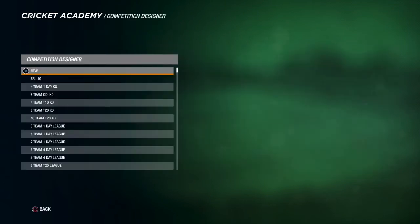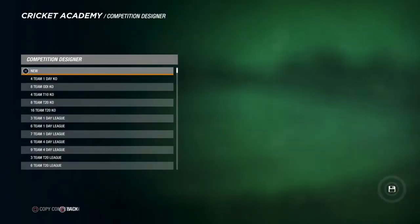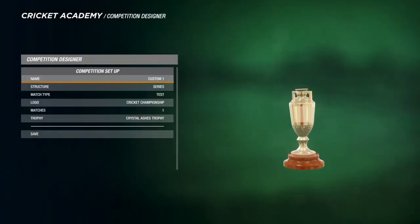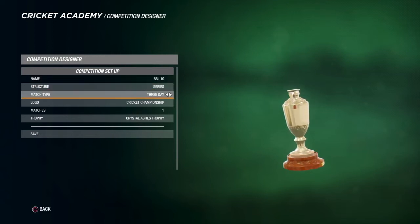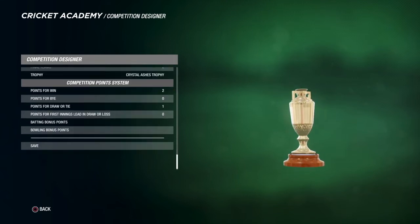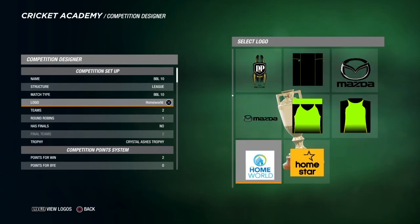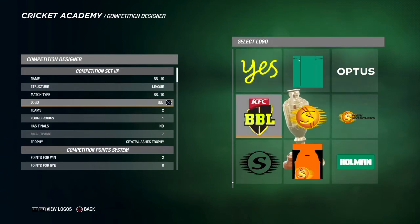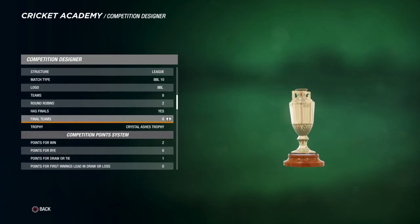Now the big one — Competition Designer. I've got my BBL 10 but I'll just redo it. First, go to match type once you've named it. Name it BBL 10 and make sure the match type is BBL 10 as well. Make it a league. For the logo, go to R1 and you can find a Big Bash logo — you would have downloaded one with your teams. For teams, you want eight.